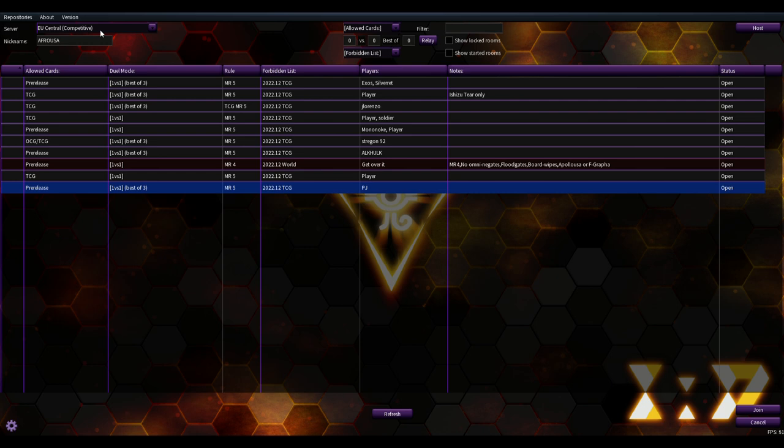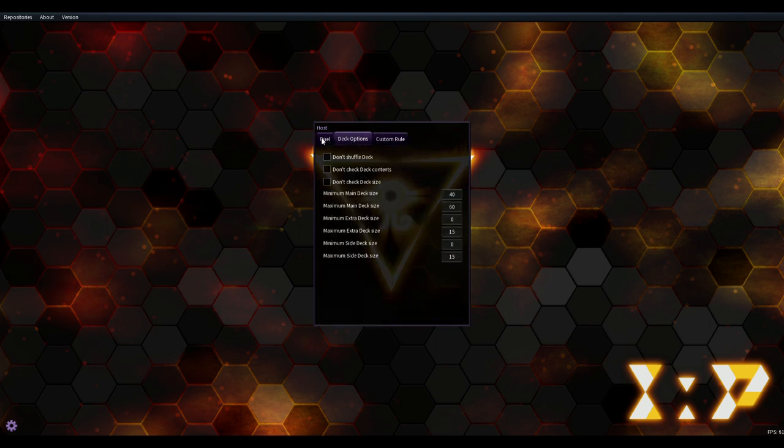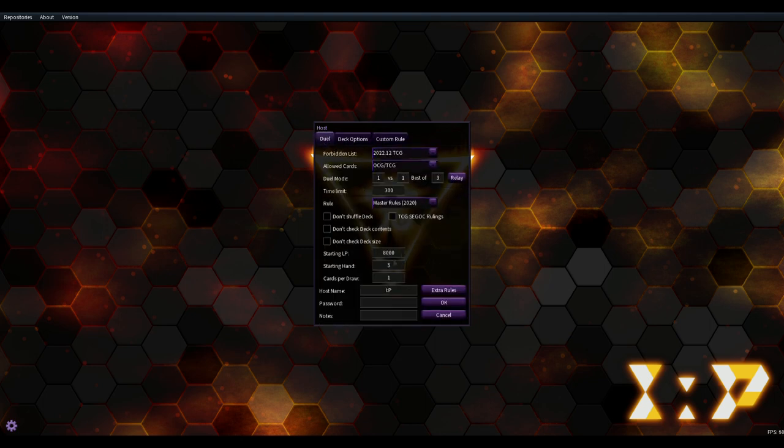In the servers tab, hit refresh - the main server you play on is EU Central. There aren't many people in other servers since EU Central is the auto-loaded one. You can set up a match with allowed cards of either TCG, OCG, TCG pre-releases where they're still working out bugs, or anything goes with no ban list. You can choose which ban list you want, custom rules, deck options, and set the amount of life points.